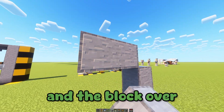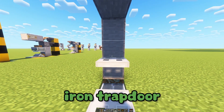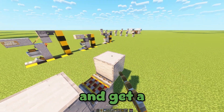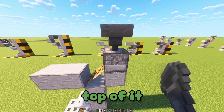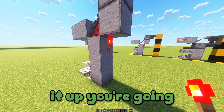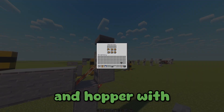Next, place the block above the glow lichen and go three blocks, then place a temporary block and the block over so you have a two-block overhang. Then place the iron trapdoor right there. Now go to the back and get a slanted trapdoor. Then place your dispenser right on top of the block with the hopper on top of it, and then your redstone torch right here.